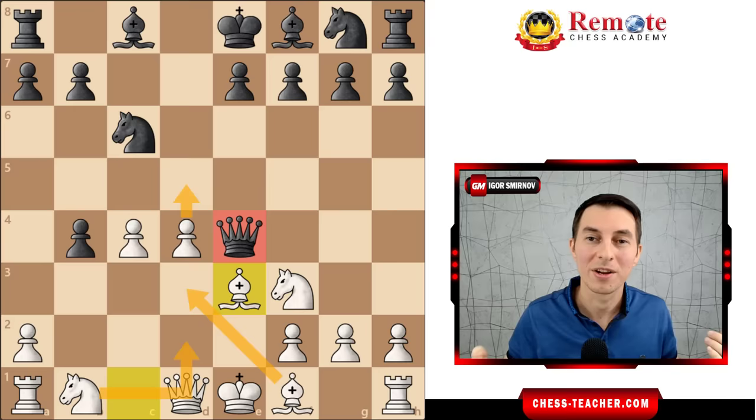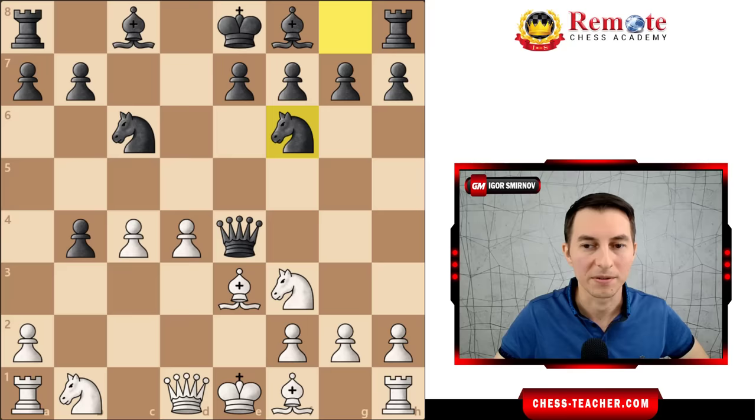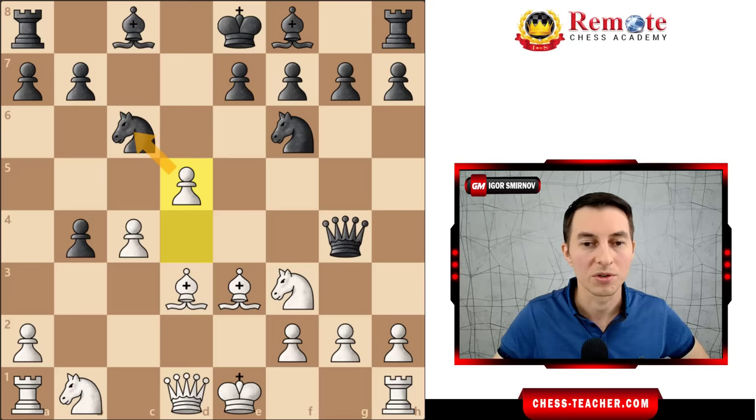Black played a normal developing move. White played bishop d3, gaining a tempo and attacking the queen. The queen had little choice and went to g4. And Carlsen played d5, gaining another tempo and attacking the knight.